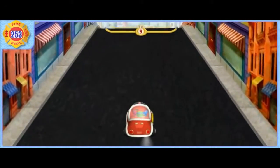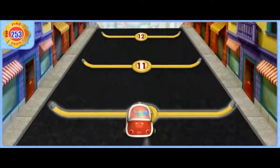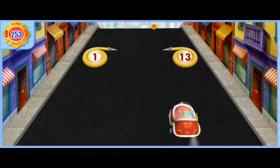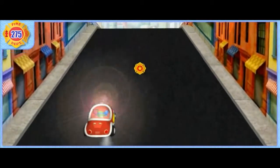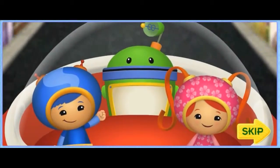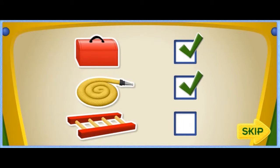We need to collect one last hose! Nine, ten, eleven, twelve — what number comes next? We got the last hose! All right, you're great at counting! We've got the toolboxes and the hoses — now we just need the ladders!